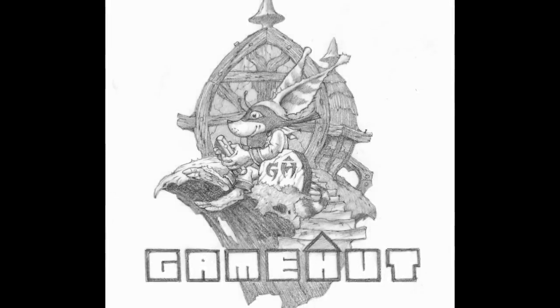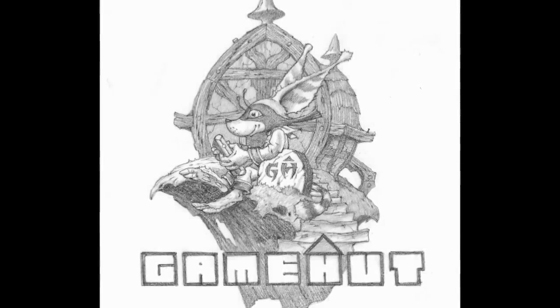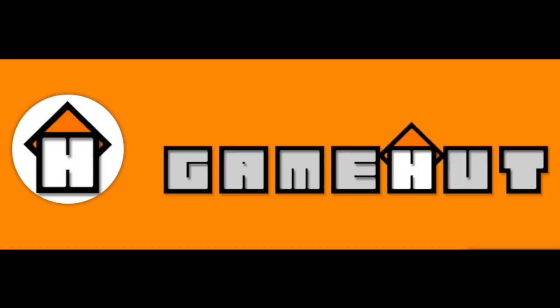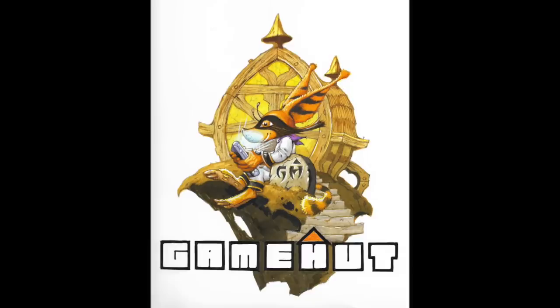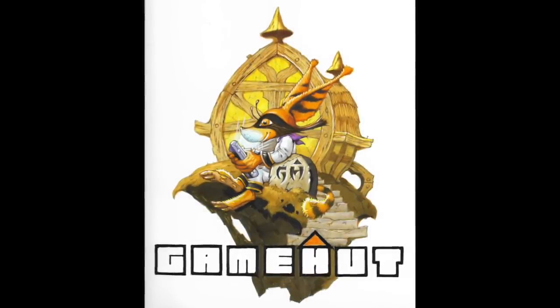Then I asked Rodney if he could put some test colour on the sketch to see if the Gamehut palette would work. The colours I use for Gamehut are white, grey, black and orange. Here's the rough logo sketch with those colours applied by Rodney. It has a certain something to it, but I didn't think the white clothes were working and the hut looked too yellow.